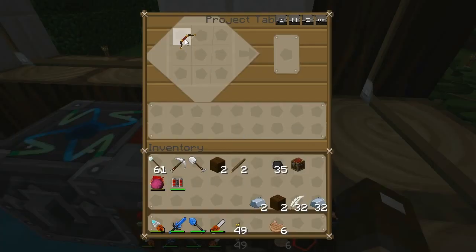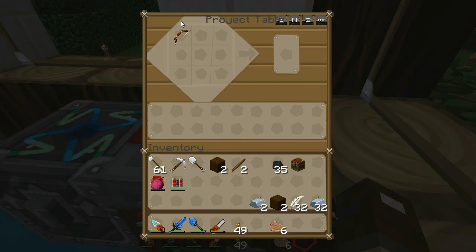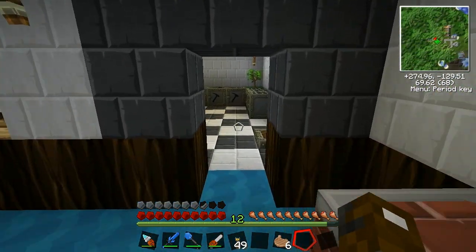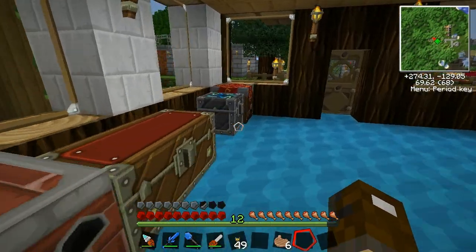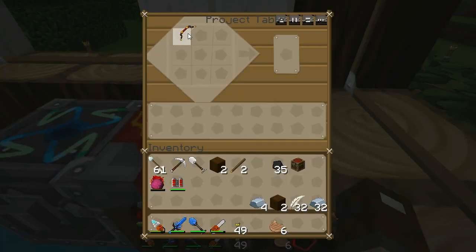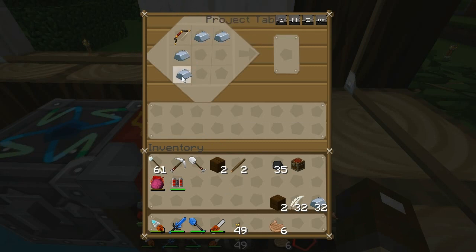Now, I'm not going to make a musket, and you may be shocked. I need two more iron. Because you'd be saying, well, I want to see a musket — you told us you were going to make a musket, then the weapon mod was removed, and now you're not. No, I'm not. But that is because I want to make a crossbow instead.